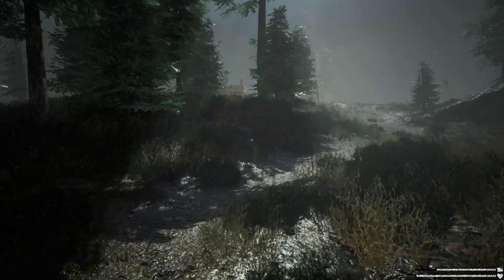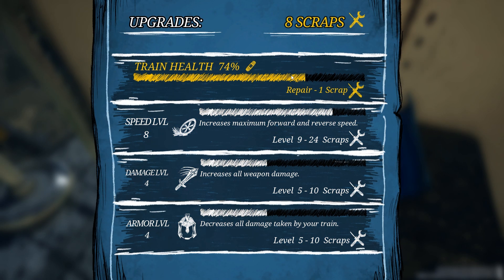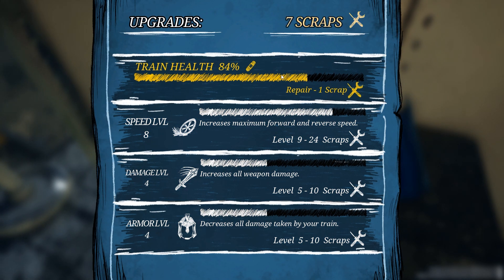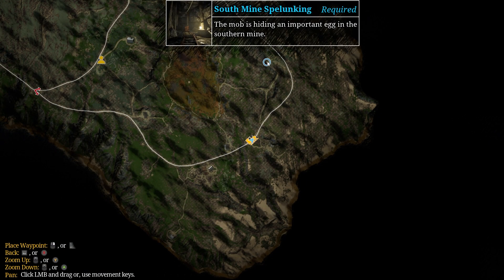How much scrap do we have? Eight. I think that's enough for one upgrade. Let's have a look. No it's not. Oh, we can repair, I guess. Yeah, let's repair twice. That's alright. So we are now going to head around to the mine.